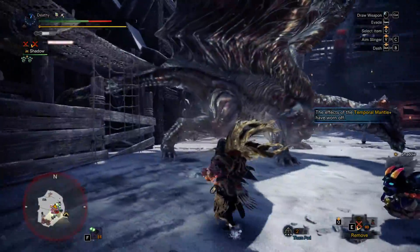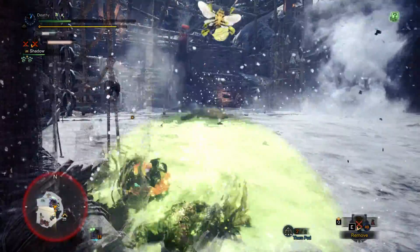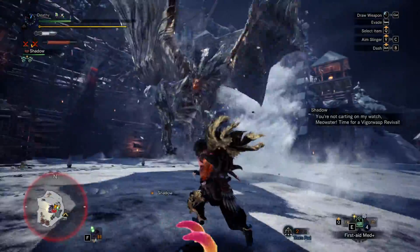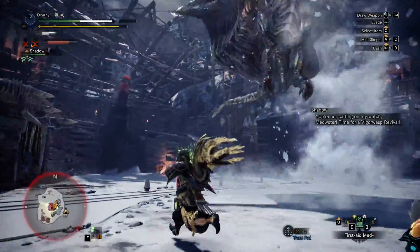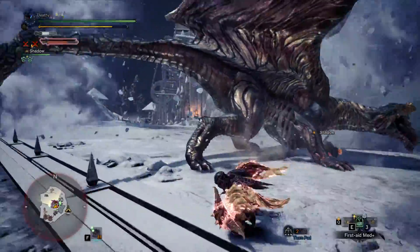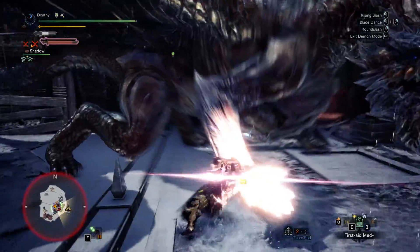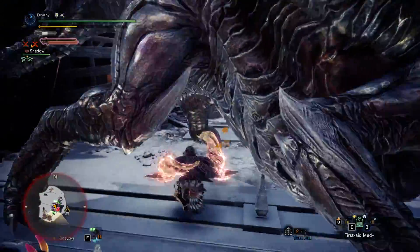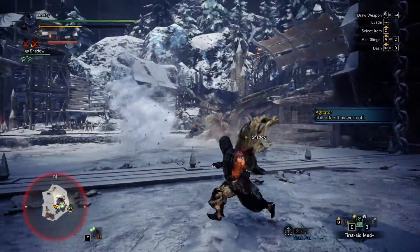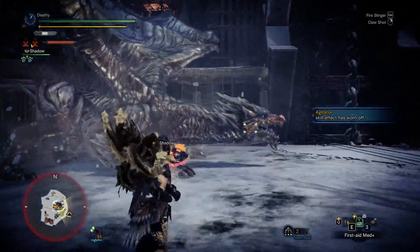Don't be stupid like me — always wait until after Kushala's attack so then you can dodge. Because Kushala still hurts, but it's not the worst fight. You can really change the build to how you want if you want more defense or damage. The reason I run it is because it gives me a strong amount of crit.